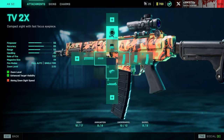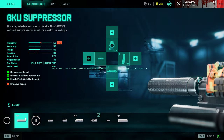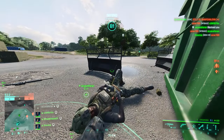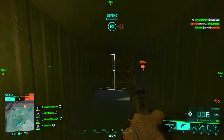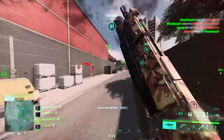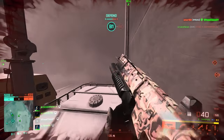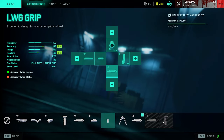Moving on to the third playstyle — balanced performance. The Champion muzzle brake is the better option here, but if you want a suppressor, use the 6KU suppressor to avoid lowering muzzle velocity further. For underbarrel, it comes down to personal preference between the LWG grip and the cobra grip: if you tend to stand still in gunfights, cobra grip is better; if you move a lot, the LWG grip is more beneficial.